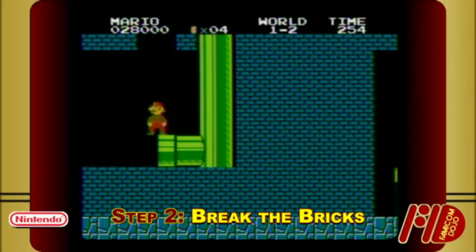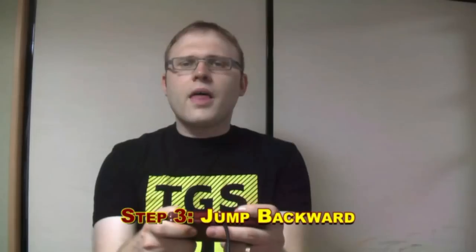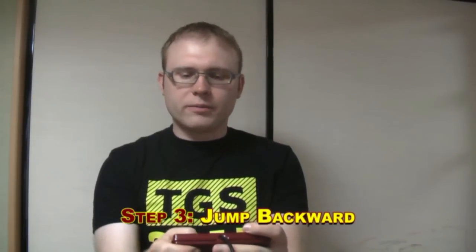You need to break a couple of blocks so that when you jump you aren't colliding with anything — well, nothing except what's at the back of Mario's head. That's because this is actually a hit detection exploit, which we'll explain a bit more later on.